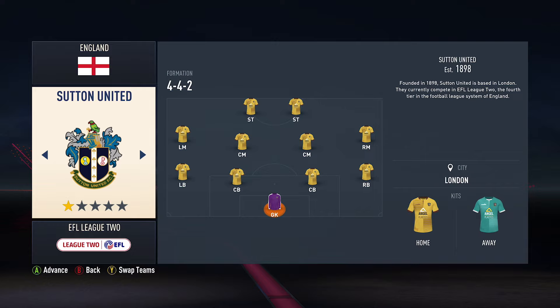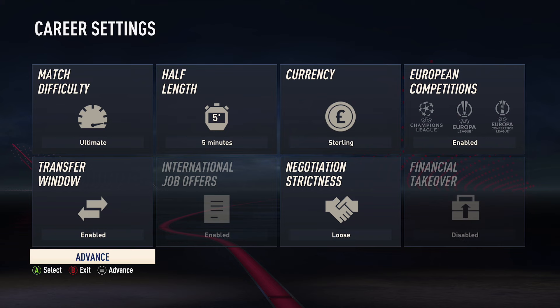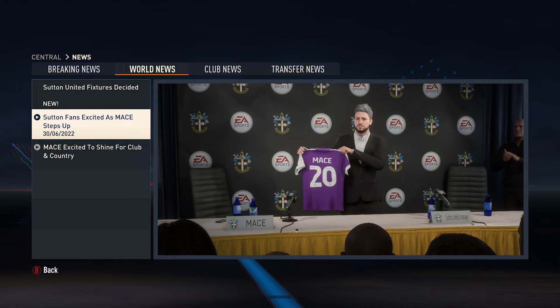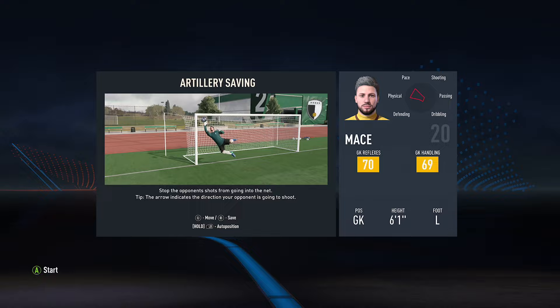Now we're moving on to the team I'll be playing for. I was thinking about starting with Exeter City once again, but they're actually in League One, so I looked around League Two and I've picked Sutton United. I'll be playing on Ultimate difficulty, which is probably going to be a mistake. We're playing on full manual settings, and I also turned off all the indicators so I have no notification of where I'm supposed to be standing. There's actually a bug with the left bumper which makes you charge out rather than into the right position, so it's best to stay away from using it.